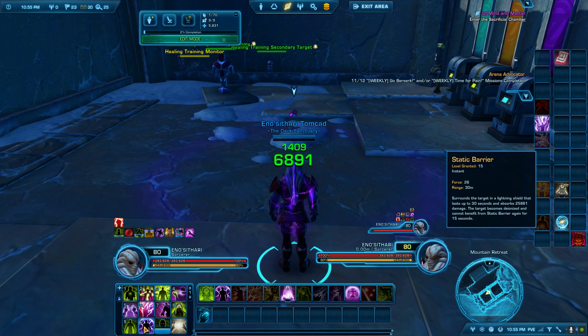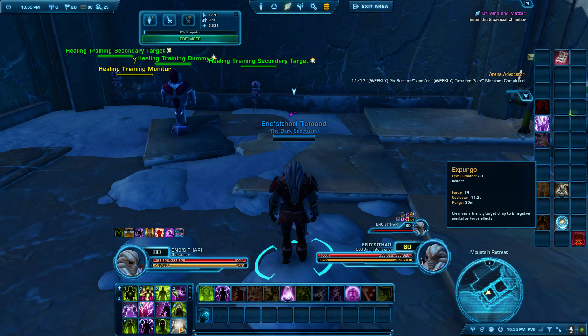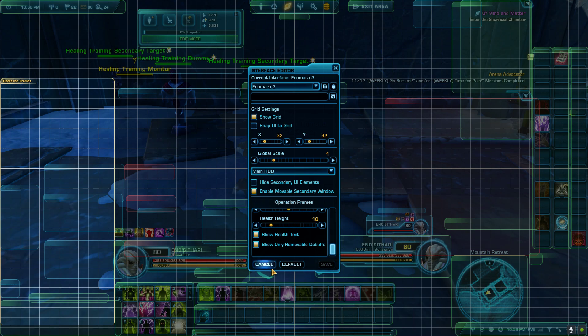Let's talk about the barrier one more time — just barrier a few people. And Expunge is your cleanse; make sure it's handy and go ahead and cleanse when you see something. In your interface editor, you can show only removable debuffs on your operation frames — it helps while you're learning. After you've learned what the debuffs are you can turn that off, but while learning you might want to turn it on. Totally optional.